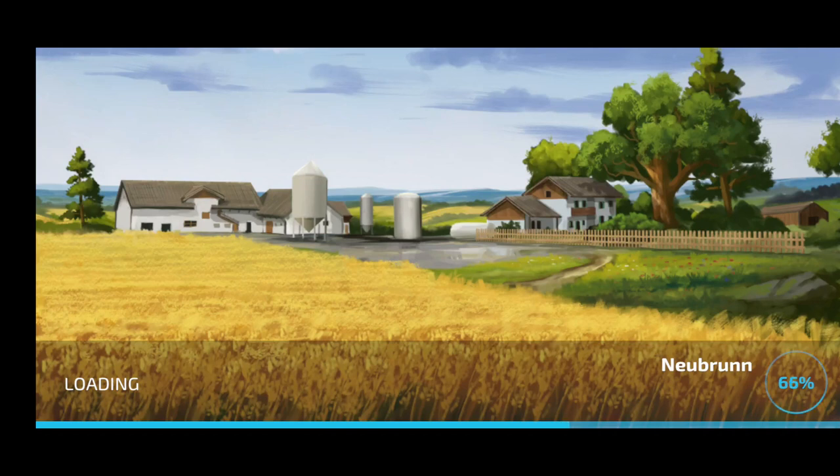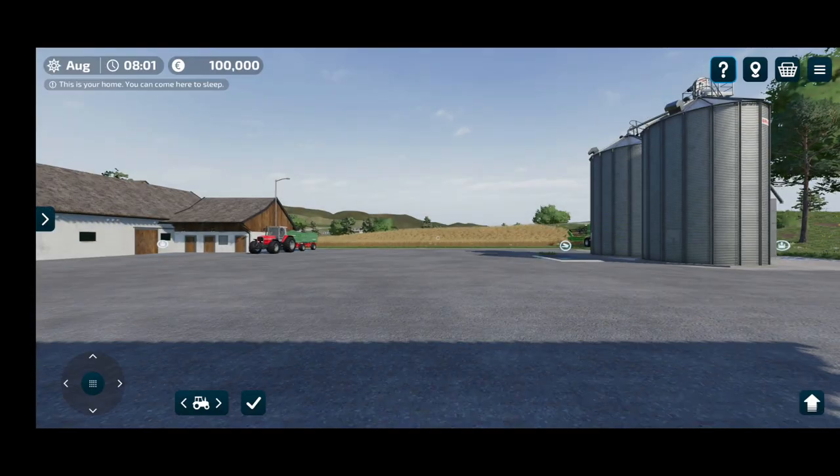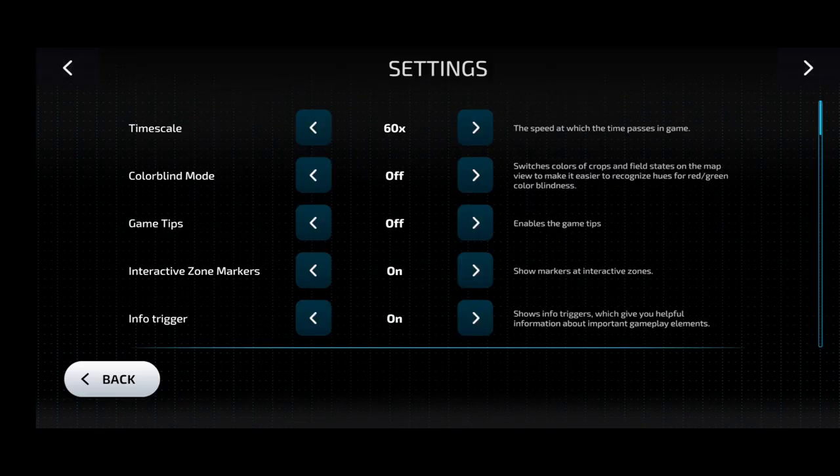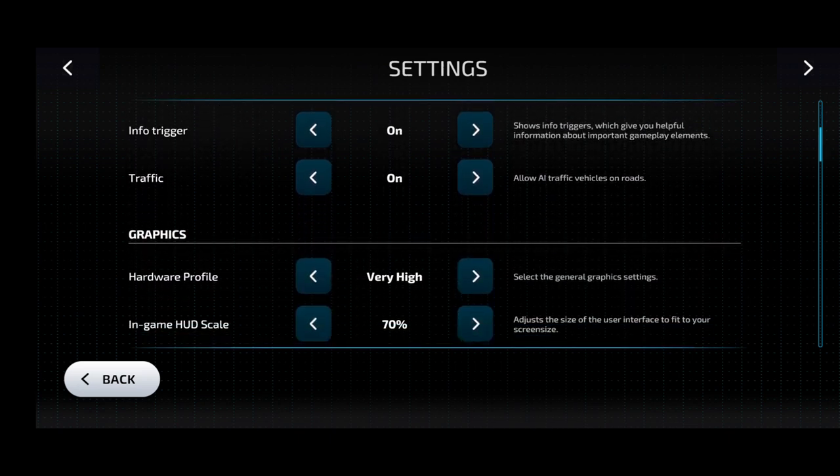Hi guys, welcome to Farming Simulator 23 mobile edition on Android. My name is Fom Mo and we're going to do a let's play series on New Brun. This is episode one. We will basically be harvesting the first field and replanting all the crops, and maybe getting some chickens and fertilizer and so on.